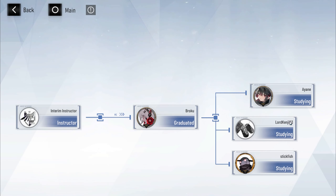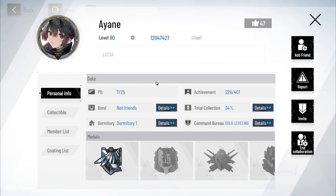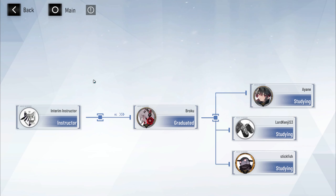You've got your three students and then you've got you, and it will show you in this display here. You can see all their details. If you need to end the collaboration, you can do so here.